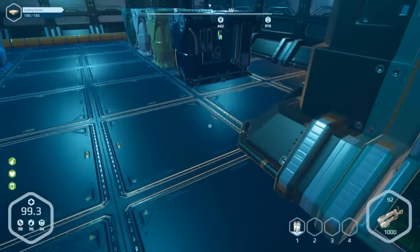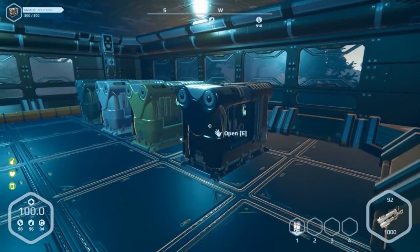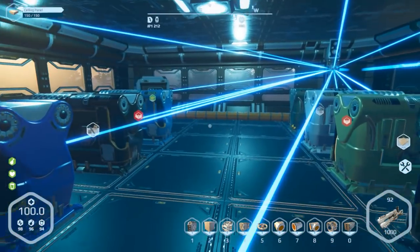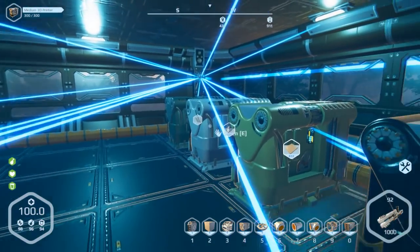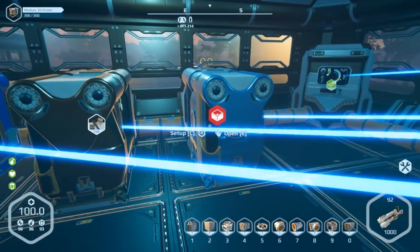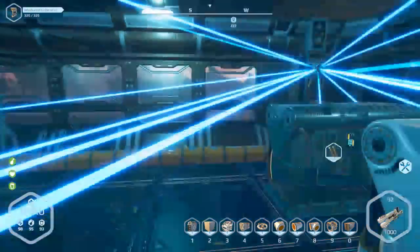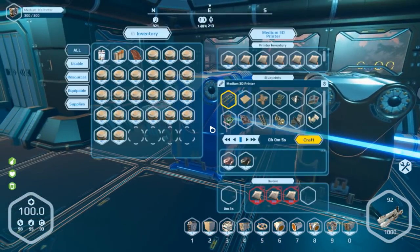I've changed things around here a little bit. I can actually change the floor and all the rooms black now, just to get a little more detail. I added three more printers, and the reason being is I actually have all of them producing one of everything constantly. This one is doing nothing but frames, this one is plates, this one's glass, that one's mechanical parts. I've color-coded them too. This one's supposed to be circuits but I am missing silicone.